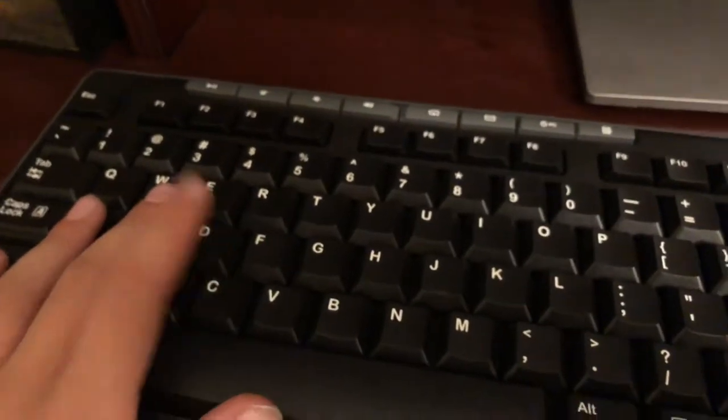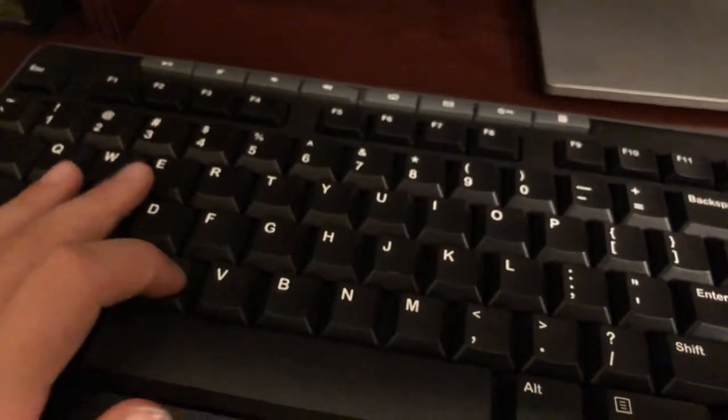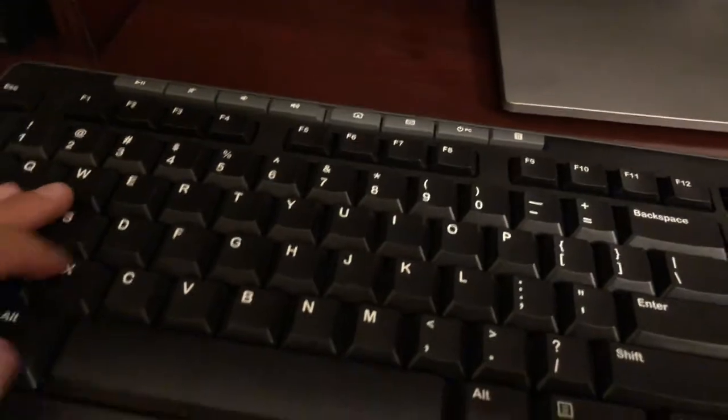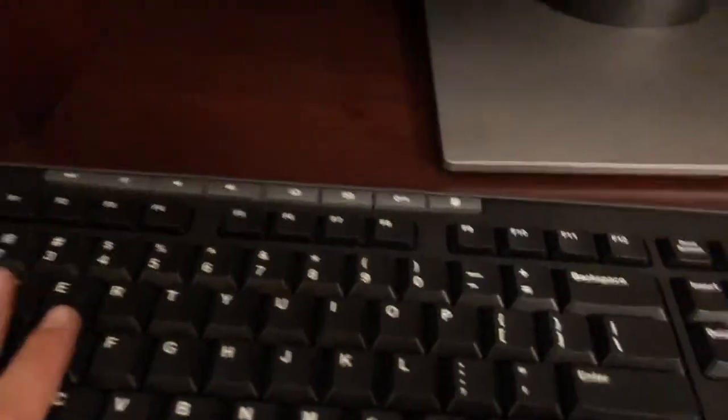But now that we have this new keyboard, I think I'm gonna put pyramid as C - well, C is crouch, so maybe X or Z. Yeah, X or Z for pyramid. And yeah, so that is the new setup. We're gonna play Fortnite in probably a few weeks.